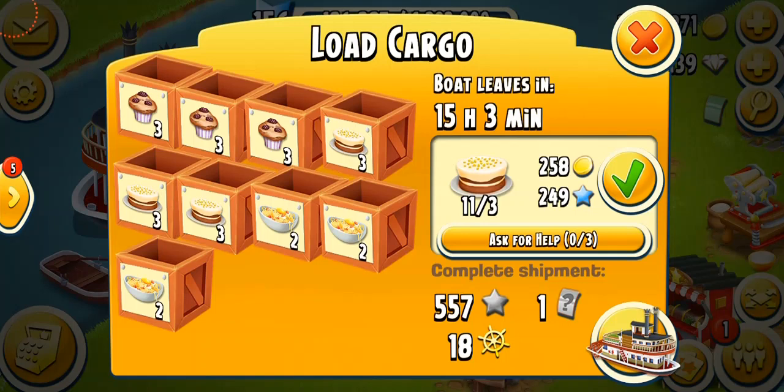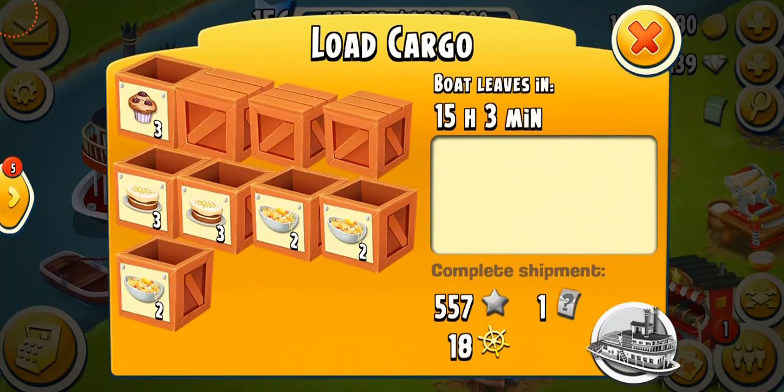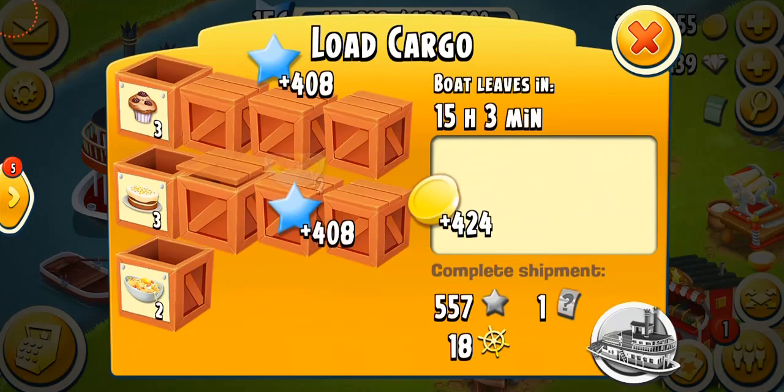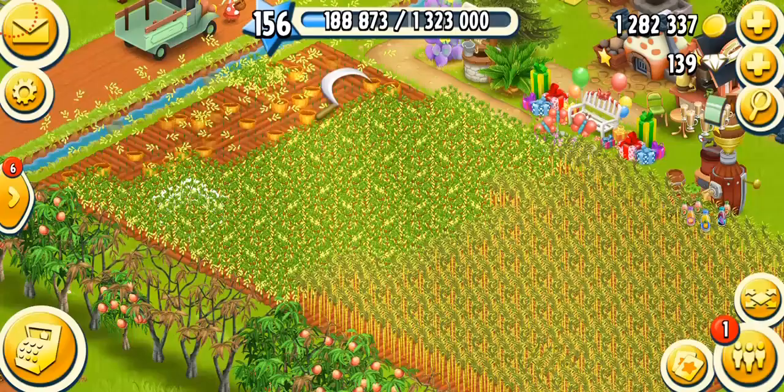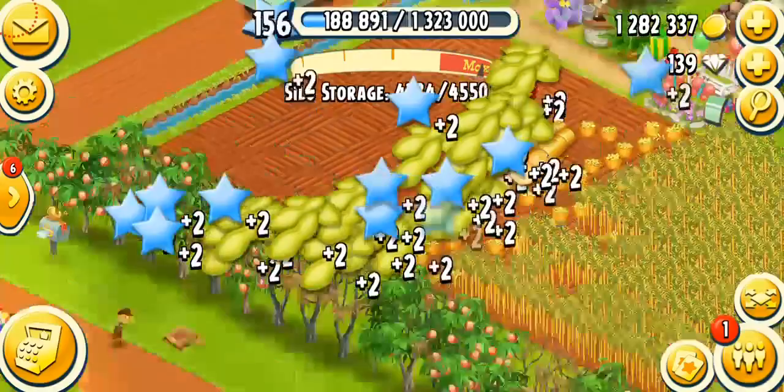My boat is here and I'm just going to fill it. I got some carrot cakes, blackberry muffins, and pasta carbonara, so I'm going to start filling the boat and ask for help. Let's also harvest some crops — we've got some soybeans and sugar canes. Sugar canes are important; they're related to the sugar mill.